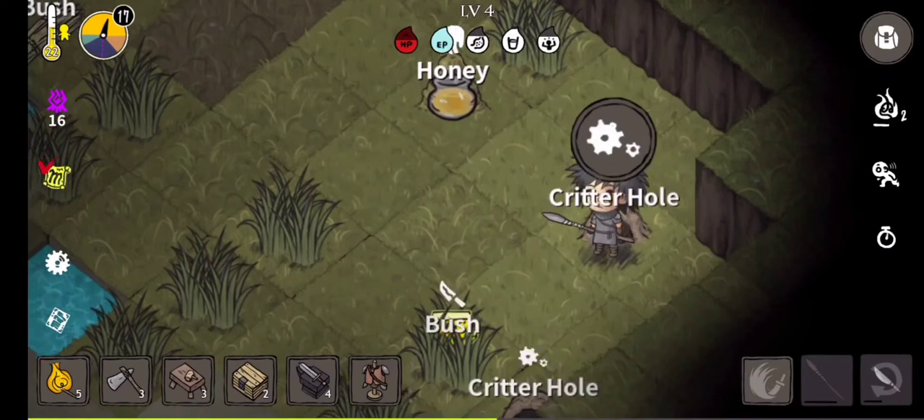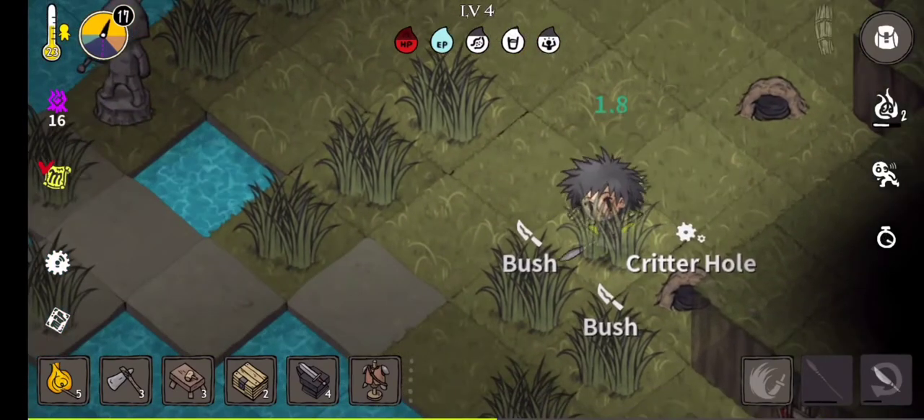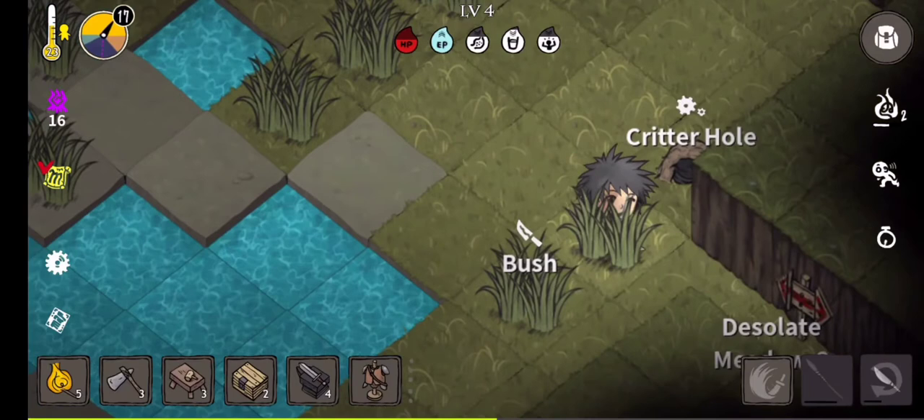Now find a critter hole. Clear all grass and trees surrounding it to prevent them from blocking your view and to find the wolf or bear cub properly.